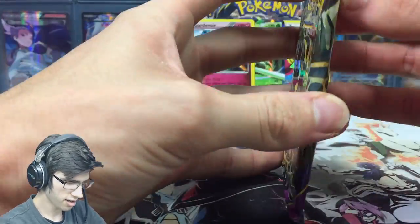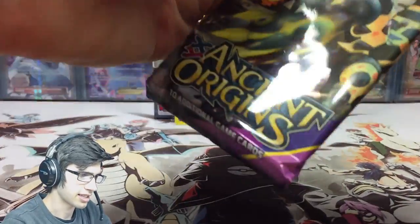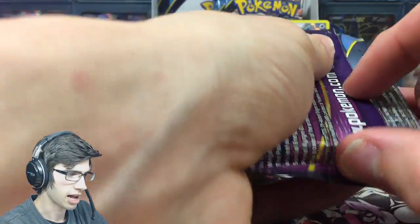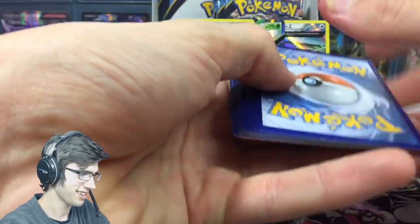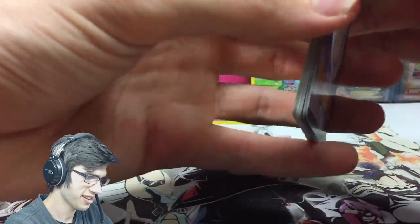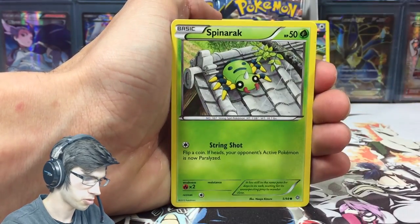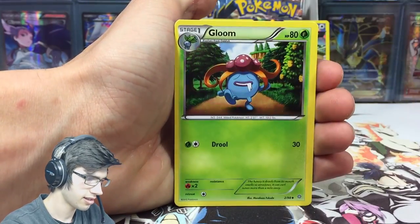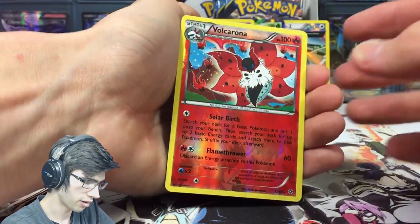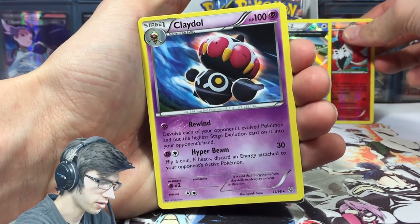For the final pack of this part we get the Primal Groudon pack art. Still hunting down that Primal Kyogre — as the Pokemon Evolutionaries would say, we're looking for the shiny Primal Kyogre for the set. We got Vaporeon, a reverse holo Volcarona, and a Claydol — that's sweet.